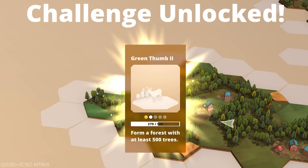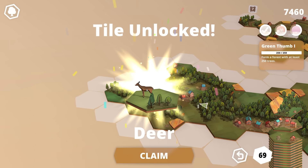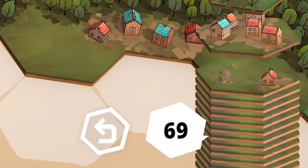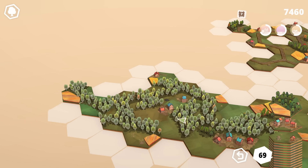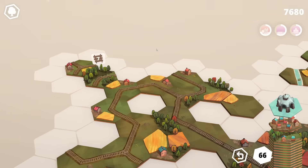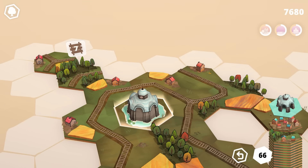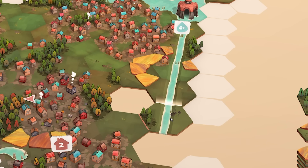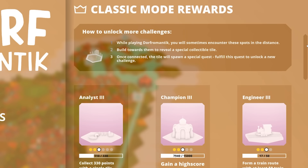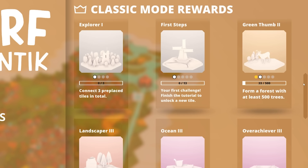We've got a challenge unlocked — the Green Thumb. And look, there is the deer — you're claimed, Mr. Deer. Look how many tiles we have! Next up, we just close this forest, add a boat station, and that's a perfect straight up. The world's greatest river completes the castle challenge up here. If we go into rewards, you can see all the challenges we're working on simultaneously.